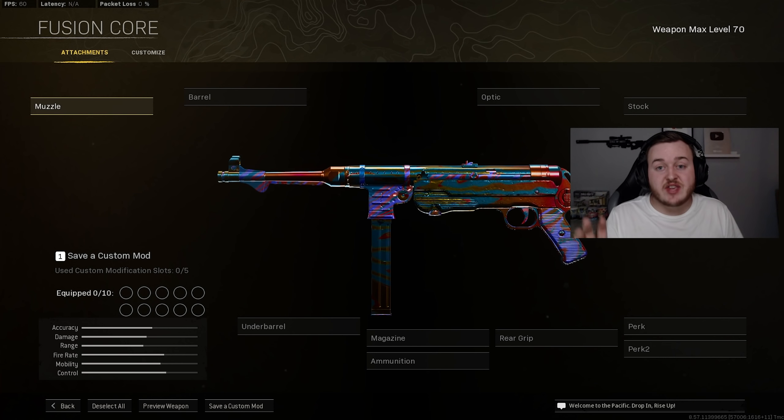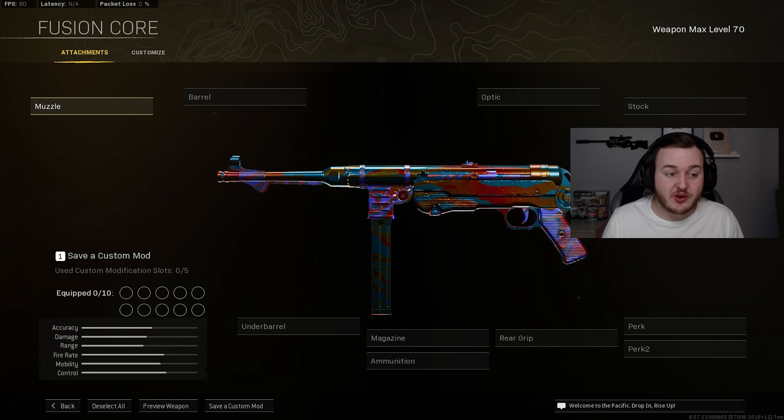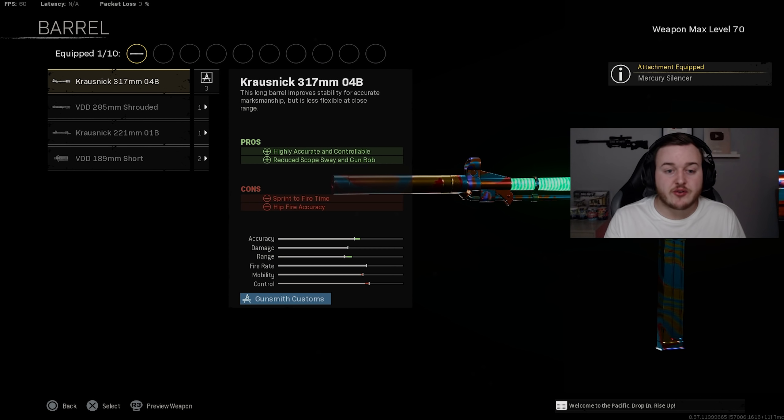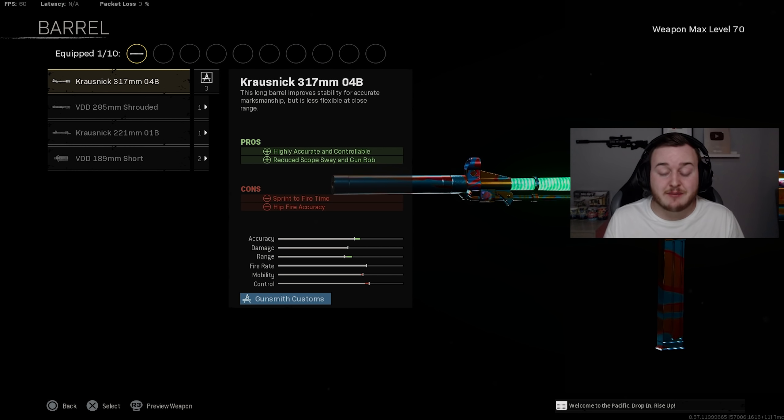For our first weapon we have the MP40 — one of the best SMGs in the game and really fun to use. The Mercury Silencer is our first attachment, a new one I've been running. It helps with sound suppression, horizontal recoil control, and bullet velocity. For the barrel we're adding the Crossnick 317mm O4B, which makes the weapon highly accurate and controllable, and reduces scope sway and gun bob.